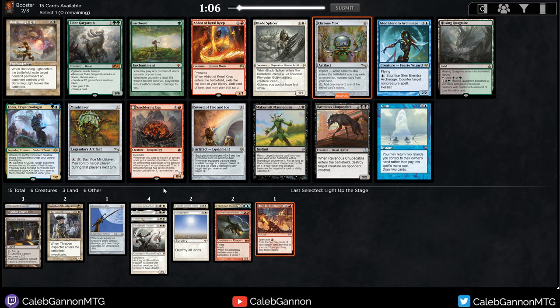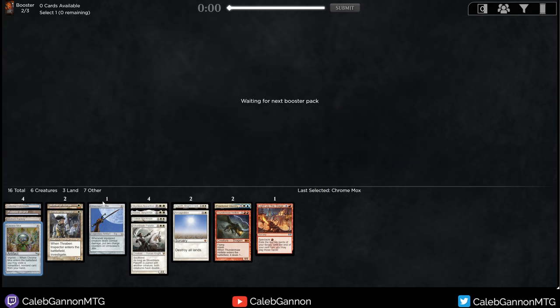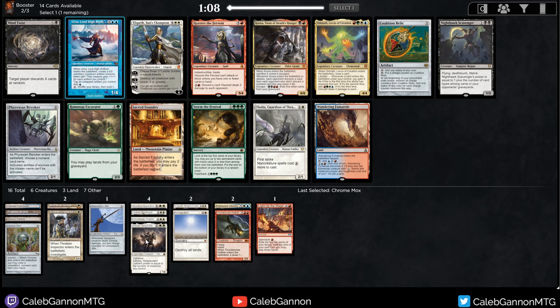Here we're going to take Chrome Mox. We have so many three-drops, and casting them on turn two seems exciting. It just makes hands work. Let's say we have Silverblade Paladin and Gideon - turning Silverblade Paladin into a mana accelerant is something I'm interested in. Lead Splicer might come around, but that's a lot of three-drops. That's kind of the problem I see with the new inclusions in the cube, cards like Adeline - they're good, but there's just so many of them that I would take pretty much any other card before I take them, because they're so replaceable.